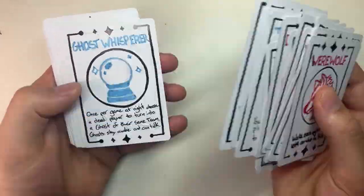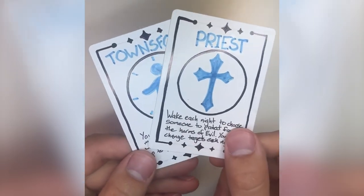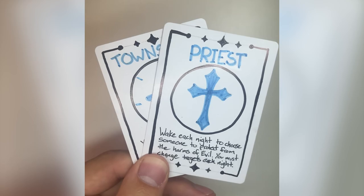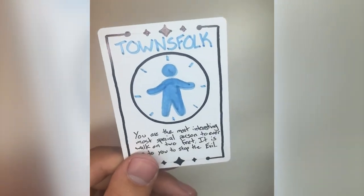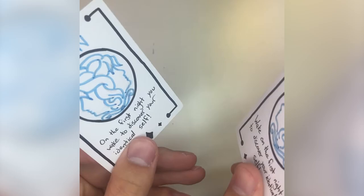Now let's move on to the blue roles — our townsfolk. First we have the priest, who can protect a player from being affected by any red role actions taken against them for the night — stopping the disenchantress from altering their role and stopping any killing attempts on their protected colleague. The bodyguard is similar: they choose someone to protect, but the bodyguard protects with their body, meaning any actions taken against their protected colleague will instead happen to them. The twins are simple and sweet — there are two of them, and on the first night they get to wake up and see who each other are.